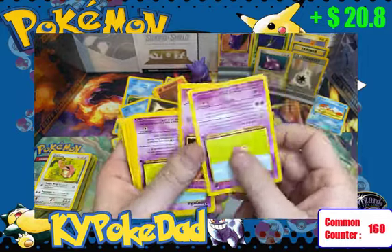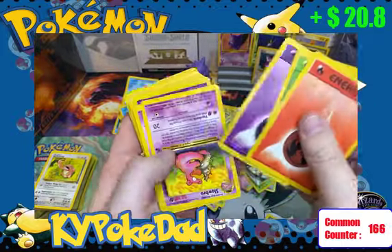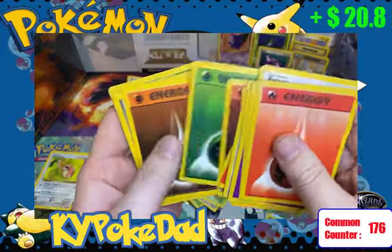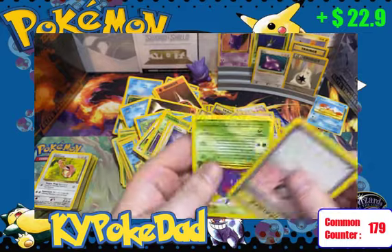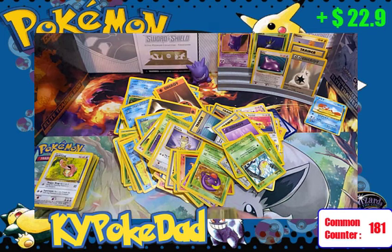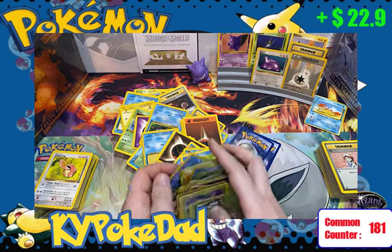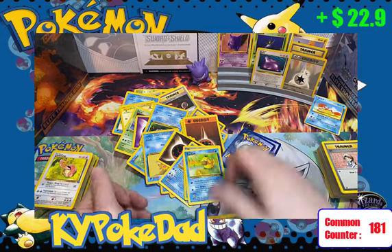We've made almost $60 now if you think of the $38 we spent. Flipping through the rest: more Energy, Slowpoke, Gastly, Rattata, Eevee, Psychic Energy, Krabby, Grass, Fire, Fighting energies. The Pokemon Trader is worth a dollar. Charmeleon from Power Keepers — those cards are worth quite a bit now. Also for those collecting or getting back into it, a lot of the energy cards from Base Set are worth more than the common cards since people threw them away or played with them hard, so they're just not in circulation much anymore.